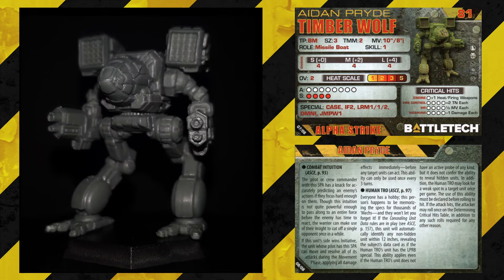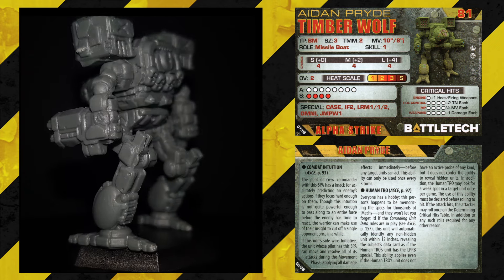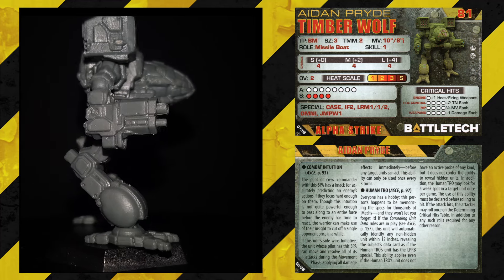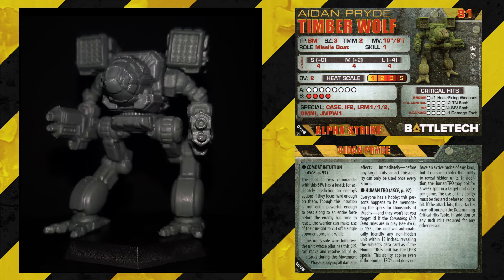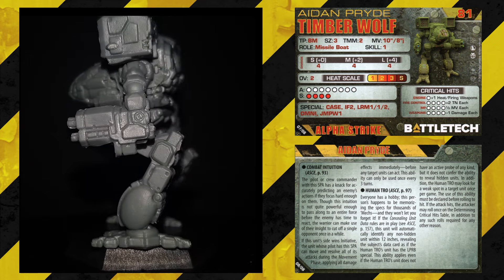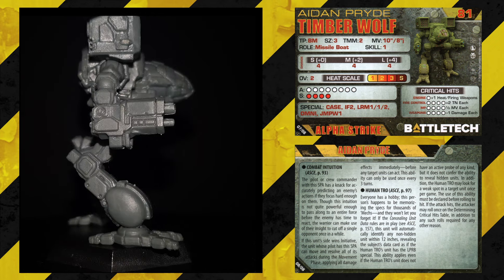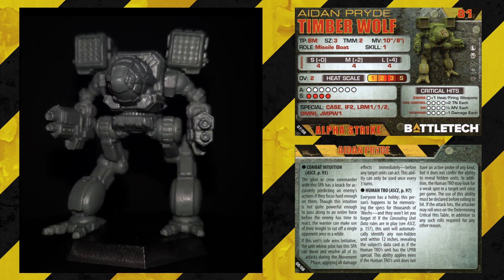So the Timberwolf — sorry, Mad Cat. We have Mad Cat cards from the Clan Invasion card pack, Kellhounds, Alpha Strike, and the Clan Invasion box. Aiden Pride, 81 points. Size 3, TMM 2, Movement 10, Jump 8 on a Mad Cat — that's amazing, I have to run this guy. Missile Boat, Skill 1 — again it's insane. Short 4, Medium 4, Long 4. I've seen better numbers on a Mad Cat before, but with Jump I don't care. 8 Armour and 4 Structure — pretty beefy. Available from Succession Wars to Clan Invasion.